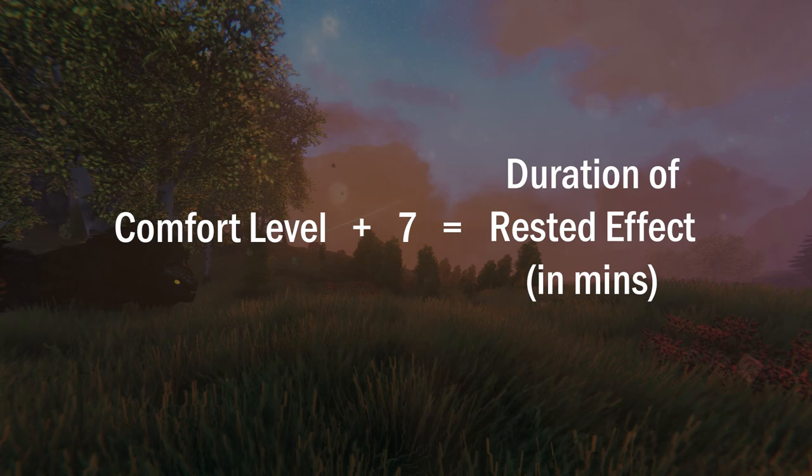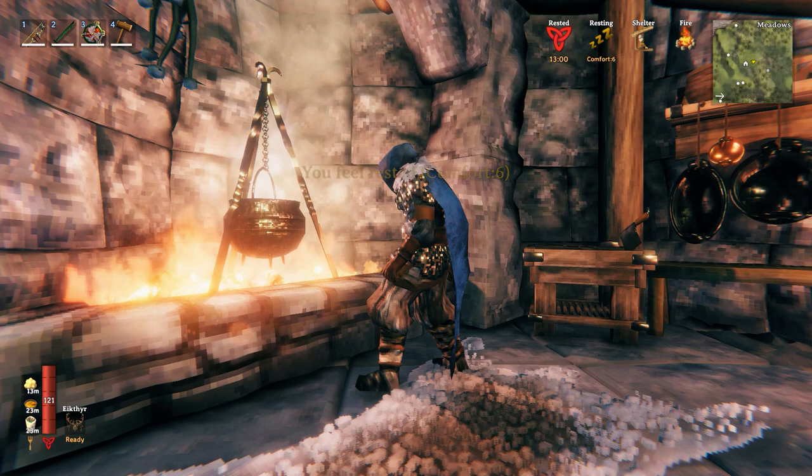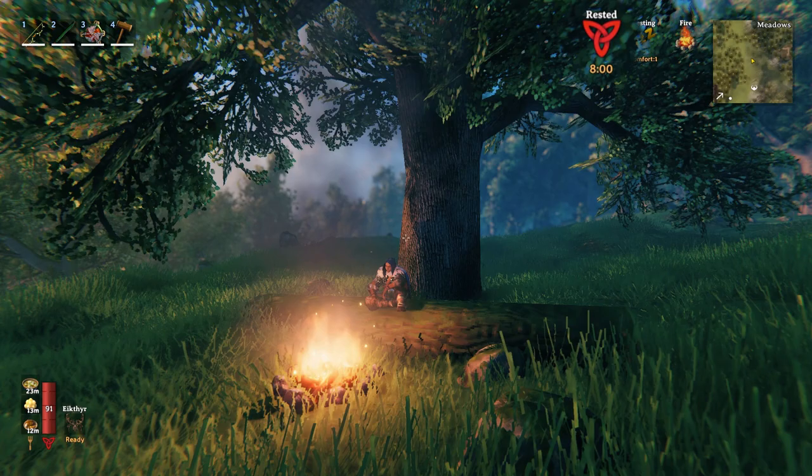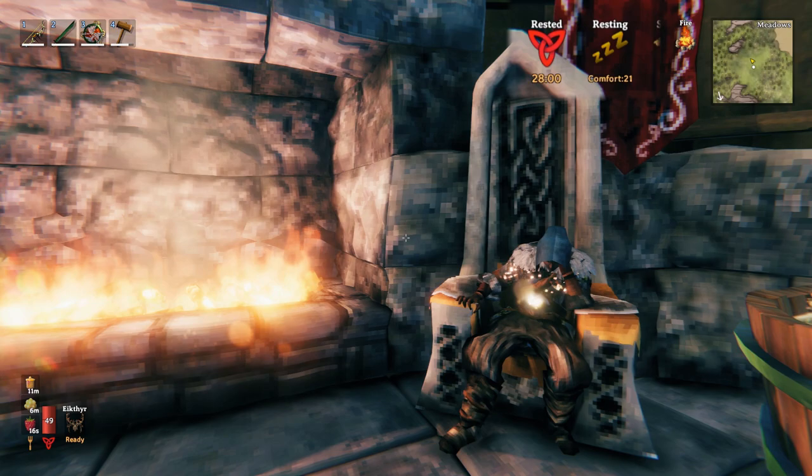Adding 7 to your resting comfort level will tell you how many minutes your rested buffs will last. So for example, resting in an area with a comfort level of 6 will give you 13 minutes of rested buffs. Resting outside by a lit fire will give you a comfort level of 1 and make your rested effect buffs last for 8 minutes, but you can actually boost the duration of this buff to 27 minutes and beyond by increasing your resting comfort.